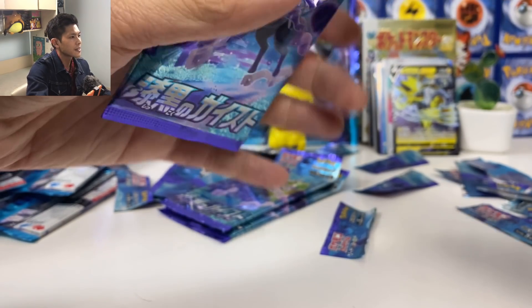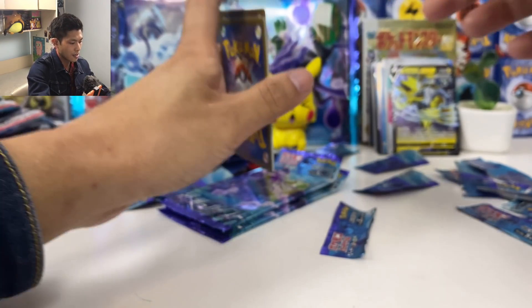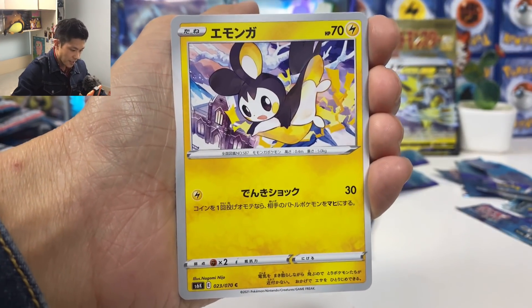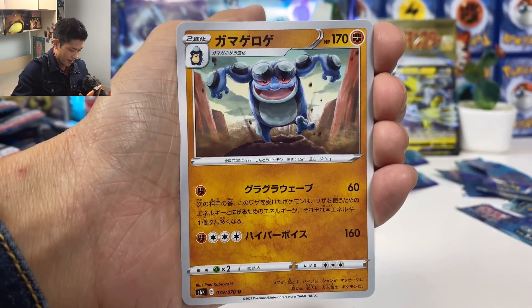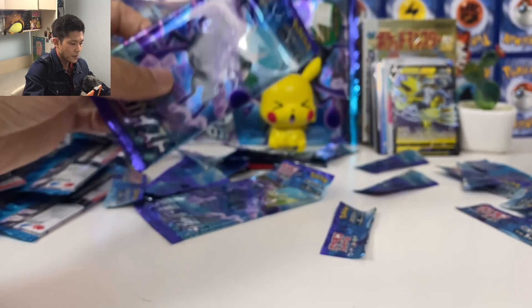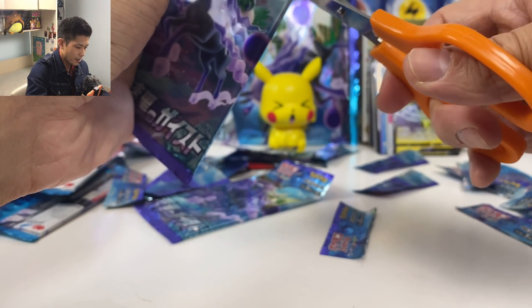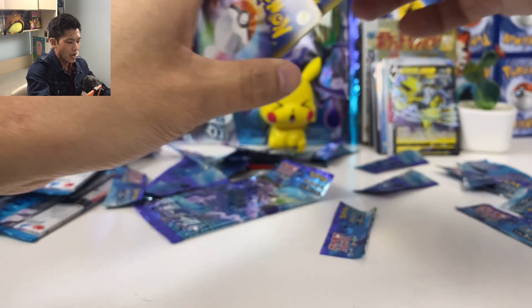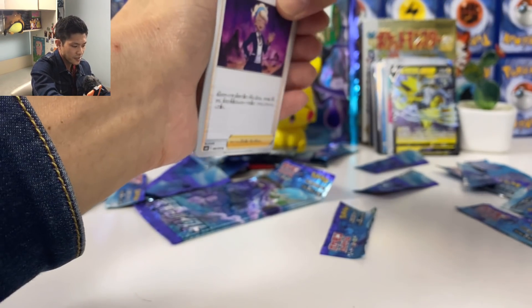Three more packs left. Talonflame, Psyduck, Emolga, Ladybug, Palpitoad. Come on — give me something to finish this. At least we have Serara to finish this off.